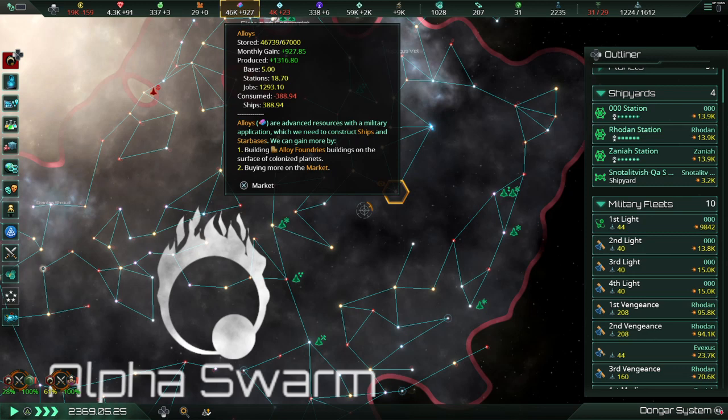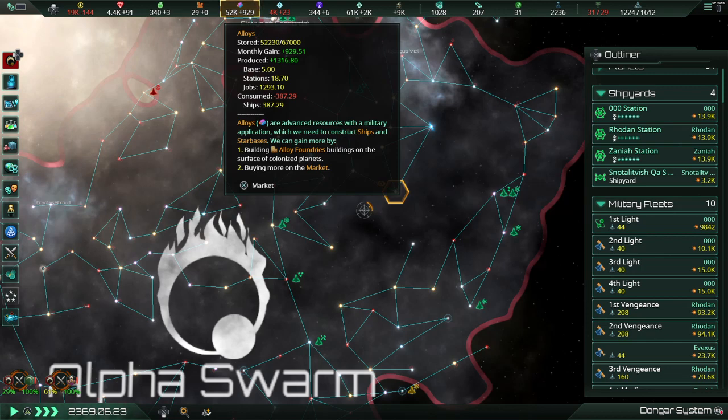Quite a few. My first corvettes have upgraded. Second one's now beginning. First battleship fleet and first destroyer fleet are still in progress. I can't remember exactly what I started with — I believe it was around 34-35k. In the span of a couple of months, I've jumped 20,000 alloys. Approximately.